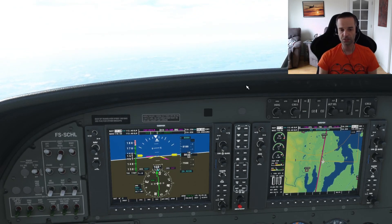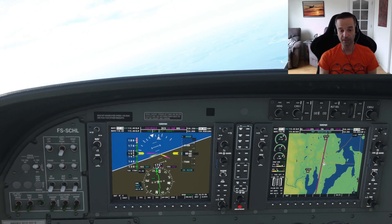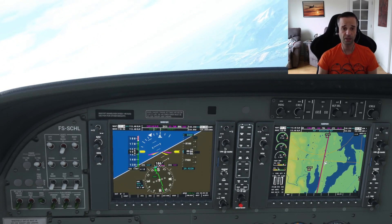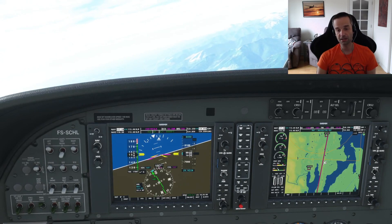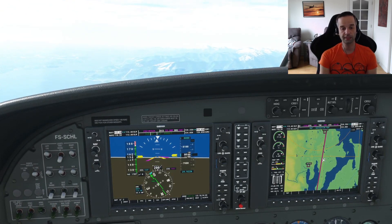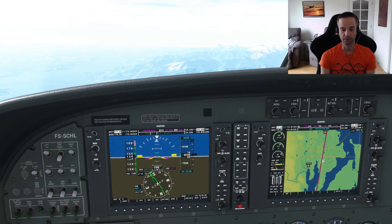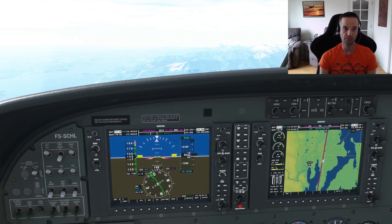At this point, the autopilot is in control and it's going to handle intercepting the course properly by turning to the right since the needle is slightly deflected to the right as well. I hope this video helps with the very basics of VOR navigation. There are a ton more details I could have gone over, but I really wanted this to be an introductory level, so I'll probably do a follow-up at some point in the future. As usual, if you got some value out of this video, please make sure to hit like and subscribe, and if you have any comments, feel free to put them in the comment section below.